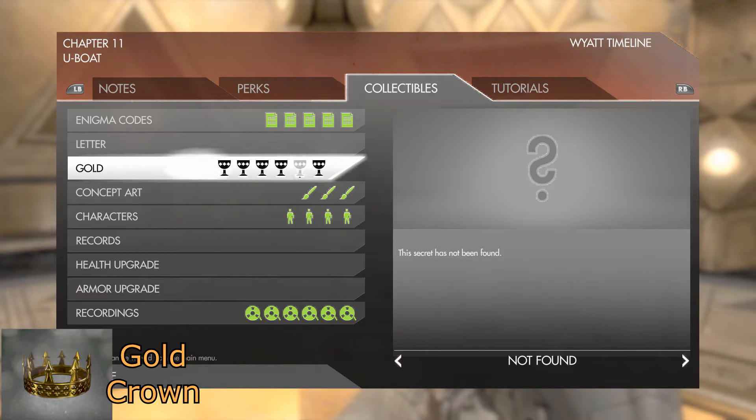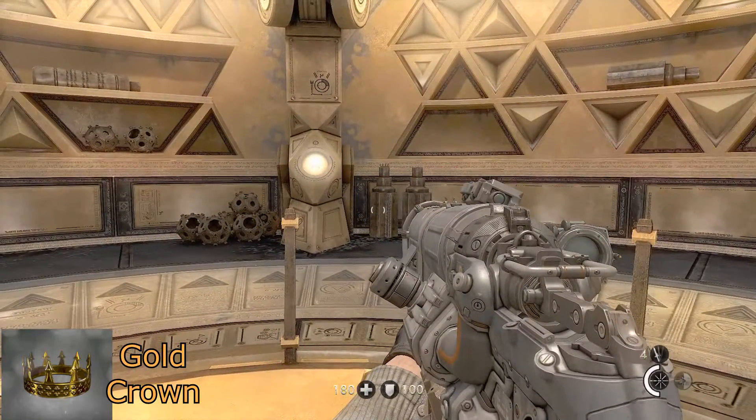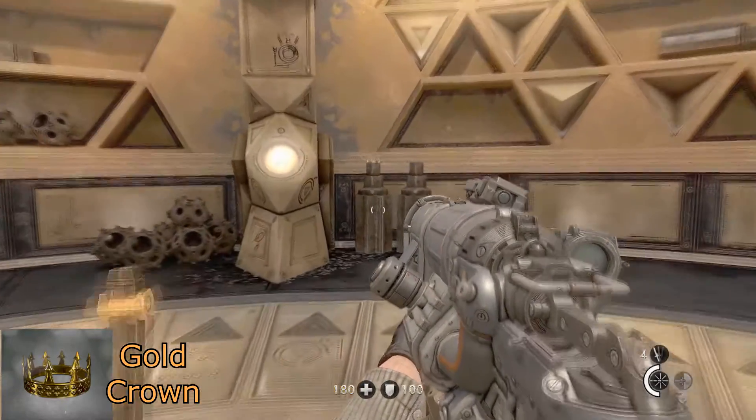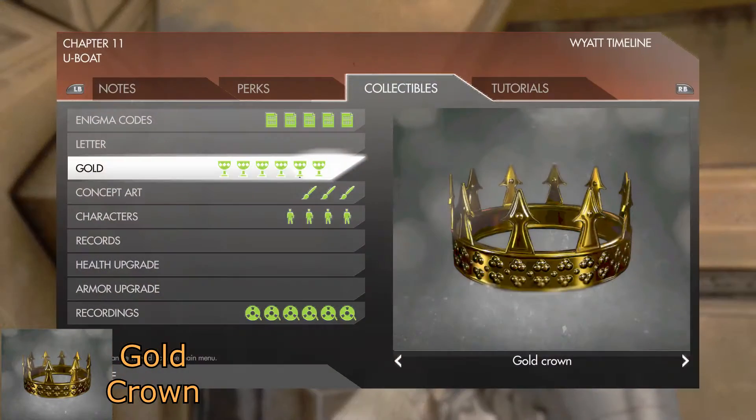And then for your final gold item in this map, from the center, turn maybe 20 degrees to your right and on top of one of these posts will be a golden crown.